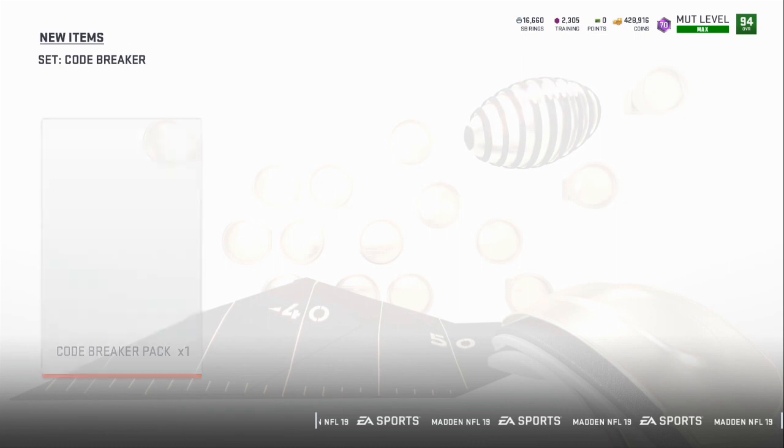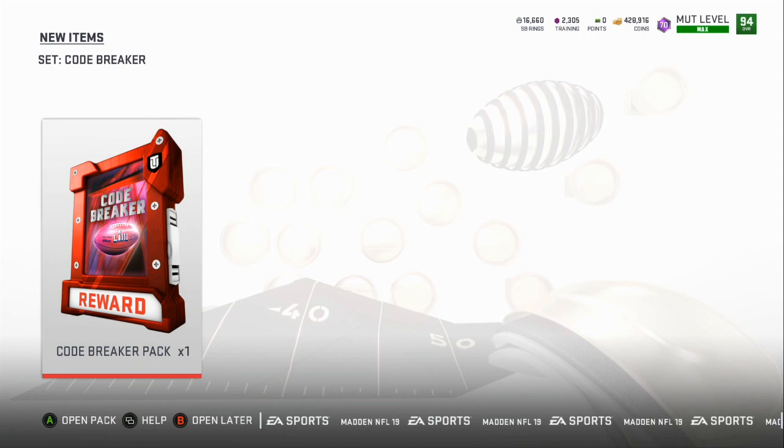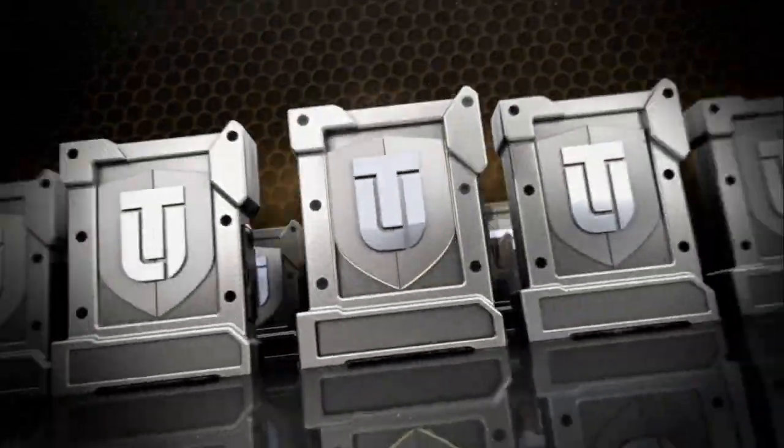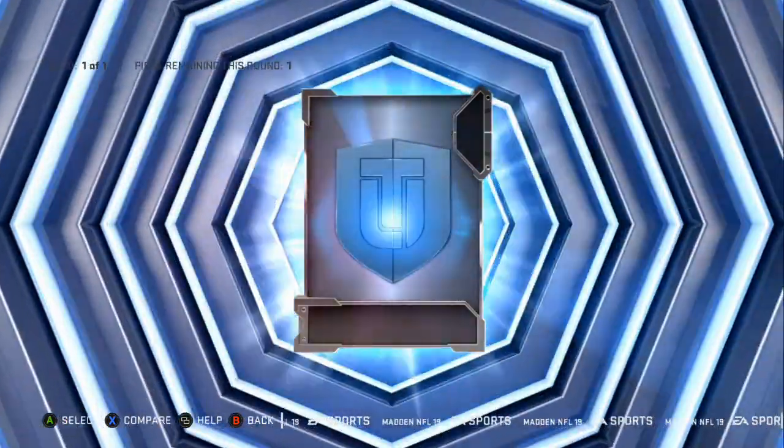Then you go back into the sets, add it to the set, and you'll be able to open this Code Breaker free 94 to 95 overall player, or you can choose the 2000 training at the end.